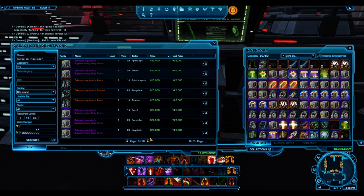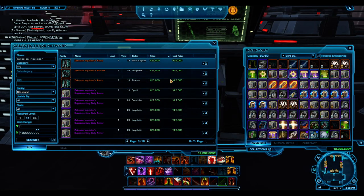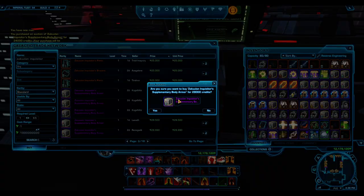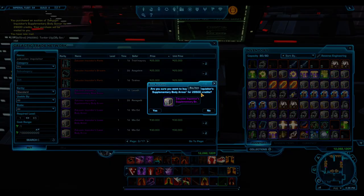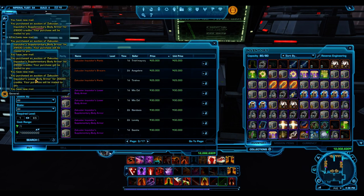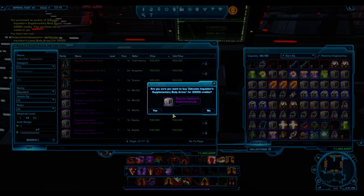For the Zakuul Inquisitor, I'm picking out the upper body armor and the supplementary body armor. As you can see here, they're going for a really low amount of credits - that's perfectly fine, I'm totally willing to buy at this price. I'm picking up all the supplementary body armor because it contains the headgear, which is what I'm looking for. I don't care about the belt or the bracers, just the headgear. I'm picking them all up, hoping that in a few months once the pack gets embargoed, these items become a little more rare.